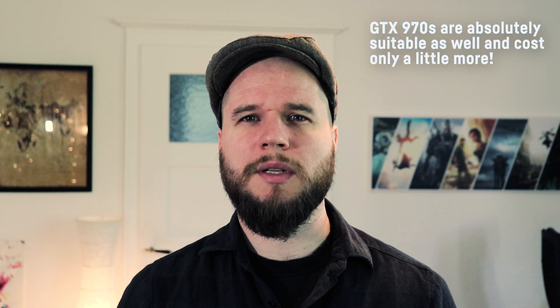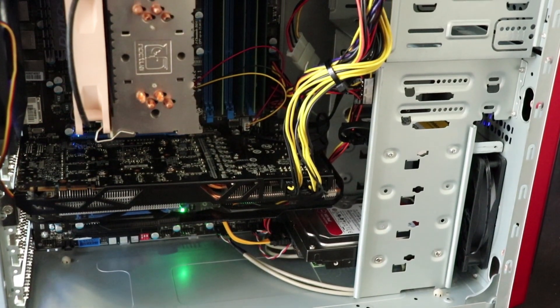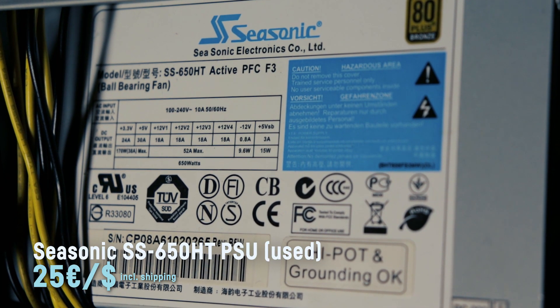The downside of this GPU is clearly its hunger for power, so I had to look for a strong PSU and found an older but still very quiet 600W Seasonic PSU for 25 bucks including shipping on eBay. It does a tremendous job at delivering the power needed at a reasonable noise level and was even stable enough to run an overclocked CPU and GPU.